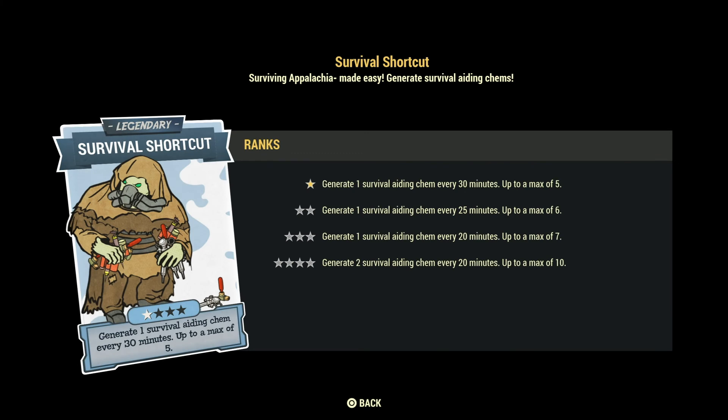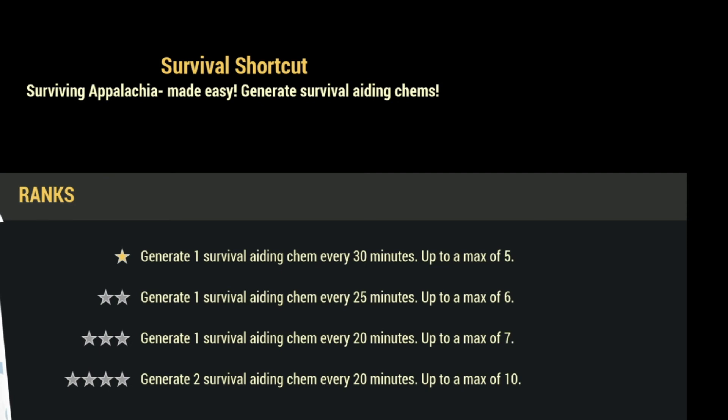Survival Shortcut: this legendary perk card should not exist anymore — they should replace it. It generates 2 survival aid chems every 20 minutes up to a max of 10. Those chems cure all diseases and fill your hunger and thirst meter. In the past when low water and low food gave negative effects this was useful, but that negative effect system doesn't happen anymore. So this perk card is now extremely useless.